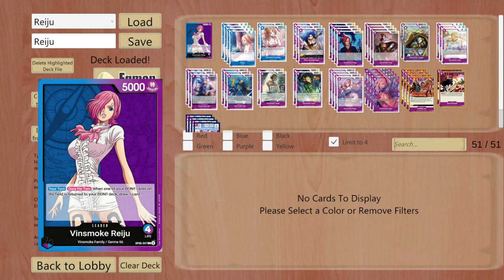Hello ladies and gentlemen, welcome to another deck guide. Today we will be talking about Wind Smoke Reiju, yet another leader from OP06. Basically, if you're playing Reiju, your deck is pretty much going to look the same as most other Reiju decks, because the best cards you can use are the Germa 66 cards you already have from OP06.